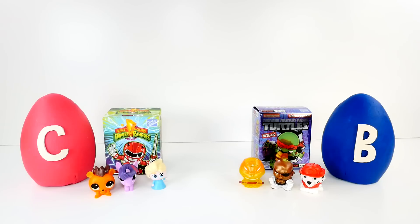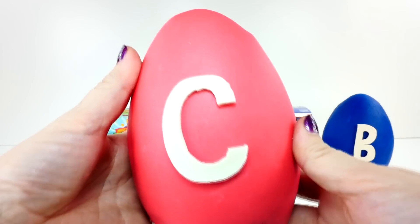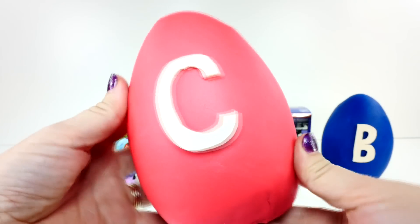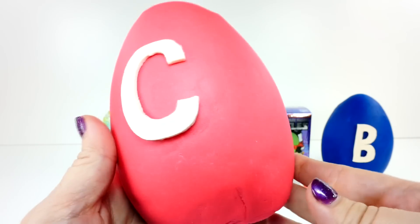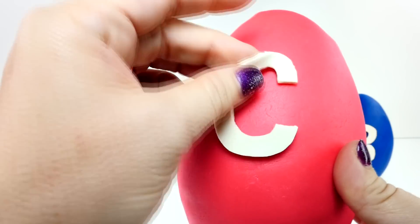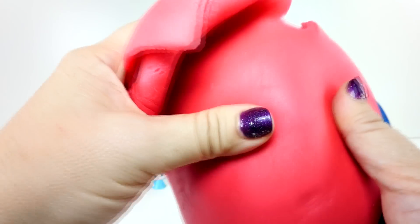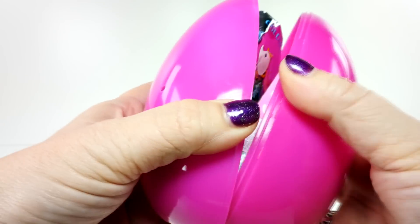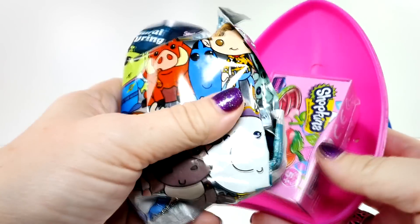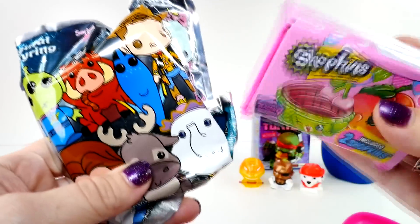Normally we would do the boxes next, but I think I want to do something different. We've done Play-Doh eggs first and last, but we've never done them right in the middle. I made you a special one with a C on it — we have a C and a B. It could be for Cheryl and Bruce or for ShareBear. Looks like we got something new — something very new and something still pretty new.